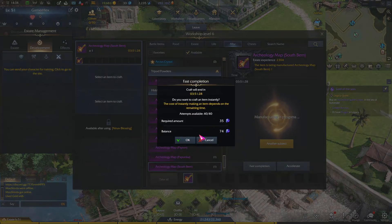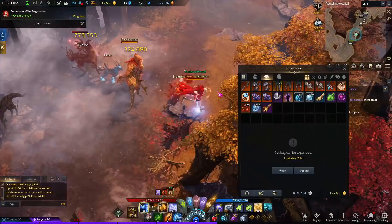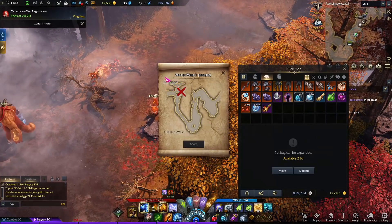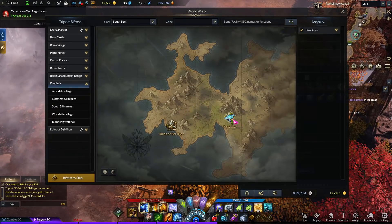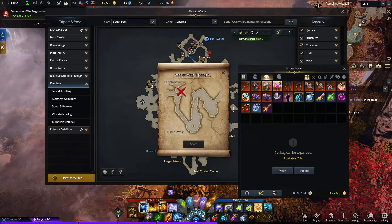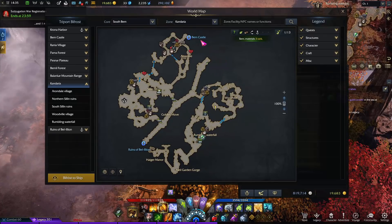I'll fast-forward this to show you guys. Once you open this map, you'll notice it has a name — Kandoria. By opening the map you'll see Kandoria is here, and once you open it, it has this shape.